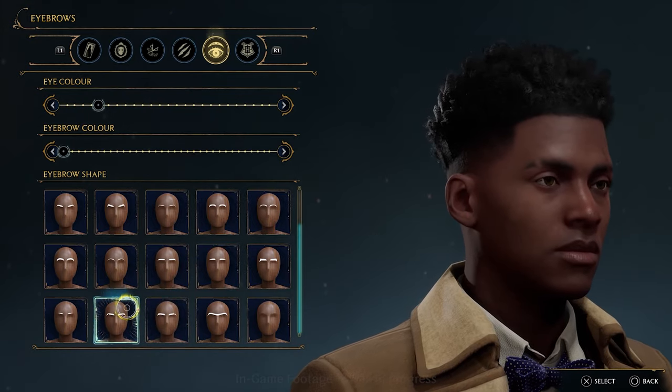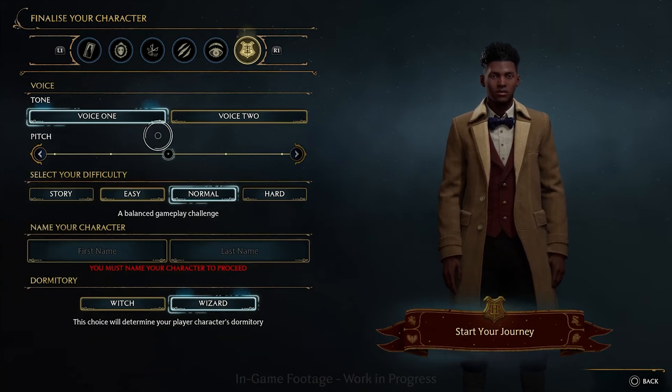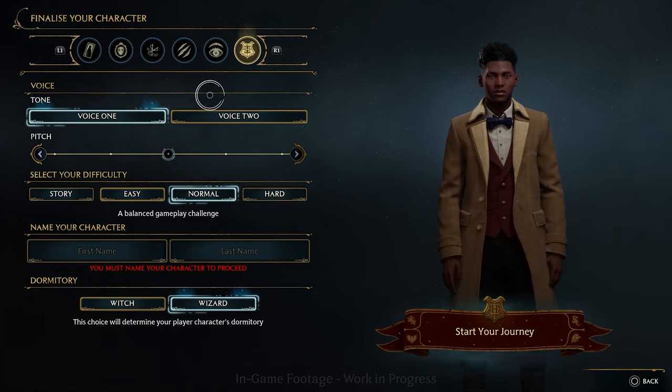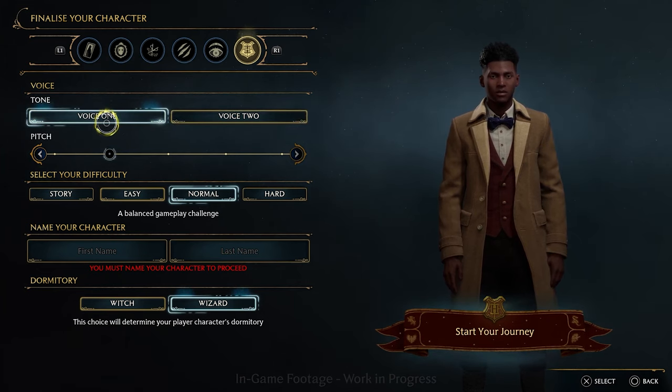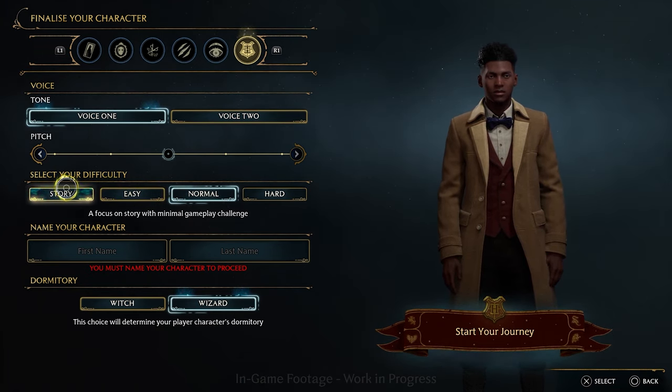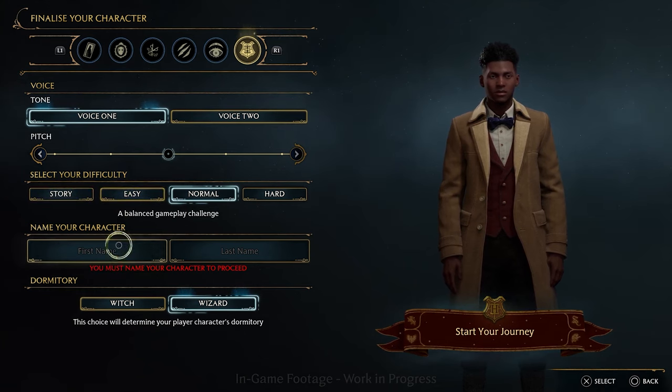Then this final tab is where you bring your whole character together and finalize everything — you're not choosing your house here, that's not yet. Here you choose voice one or voice two, which is more masculine or feminine, and you can adjust pitch with a pitch slider. You'll also select your difficulty here — we'll go normal for today, but story mode is a great option for non-gamers to enjoy the experience without worrying about being good at games. And then whether you want to be a witch or wizard — amazing.